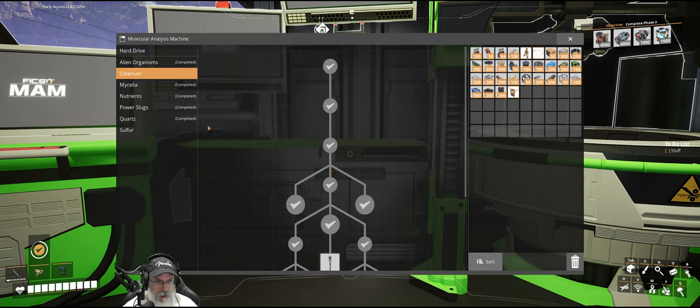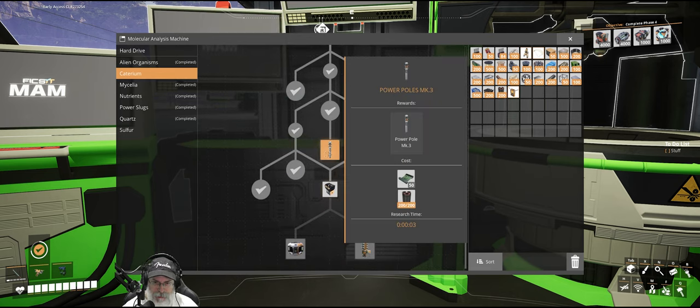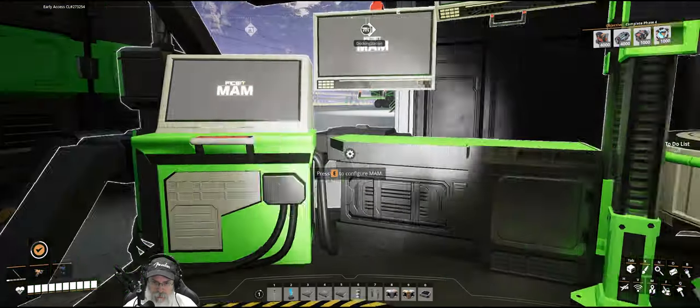Let's go to Caterium, and let's do power poles mark 3 first. So we need 50 connectors and 200 pipes. We already have the pipes.